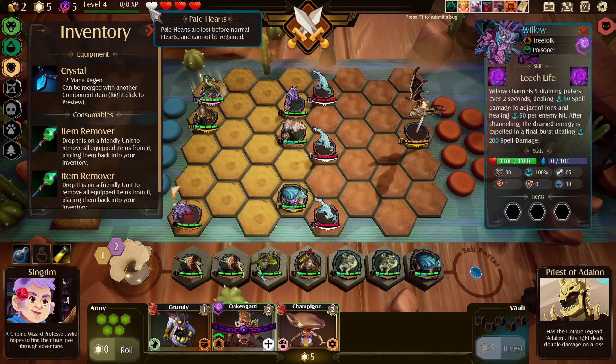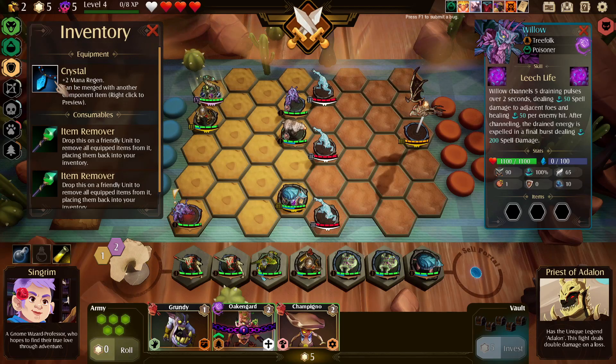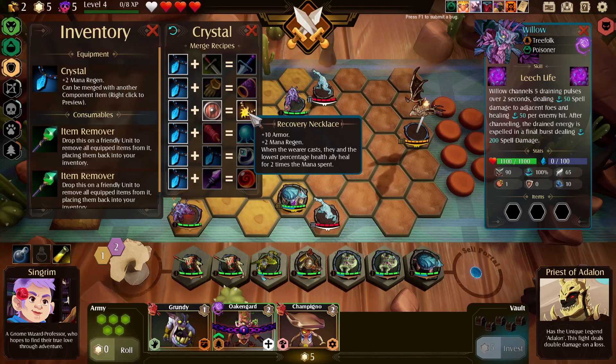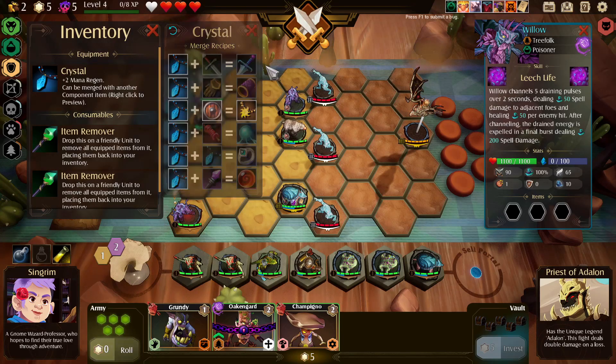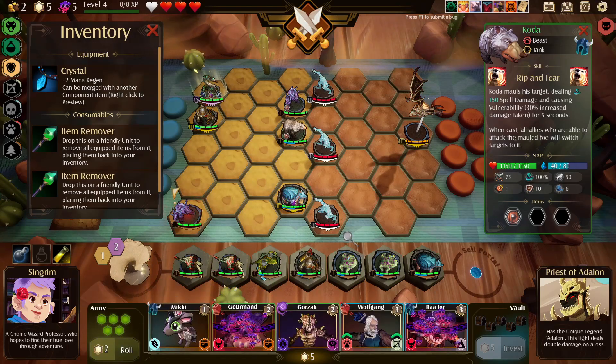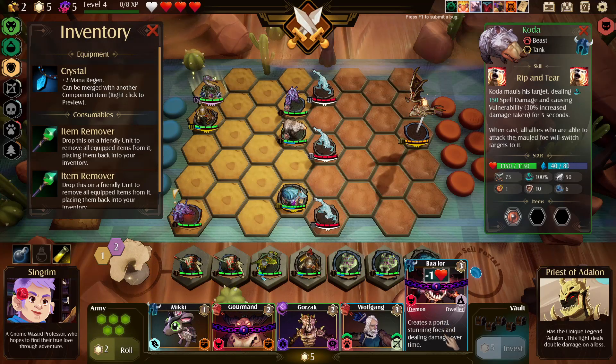We need to get the berserker or willow out of here. I probably want to use the lifeline because this is a boss — we have a pale heart now. Pale hearts are lost before normal hearts and cannot be regained. I'm trying to think. Let's not just equip stuff willy-nilly. Who's gonna cast more? Bear is gonna cast more. Let's do our reroll — I'm having trouble figuring out that lore.